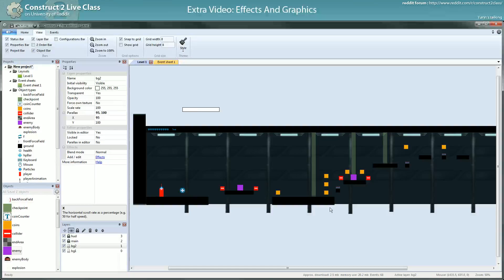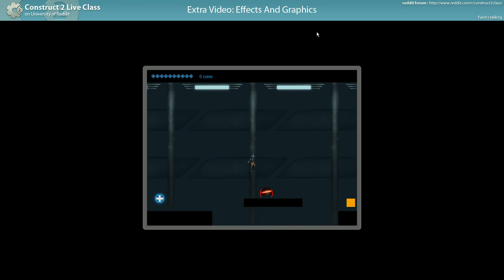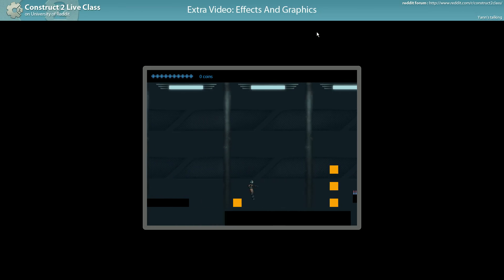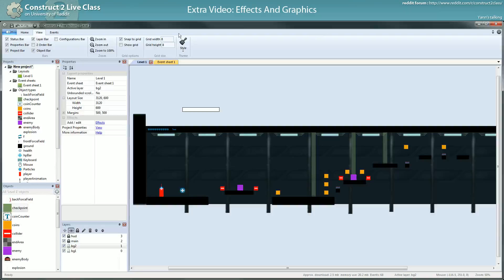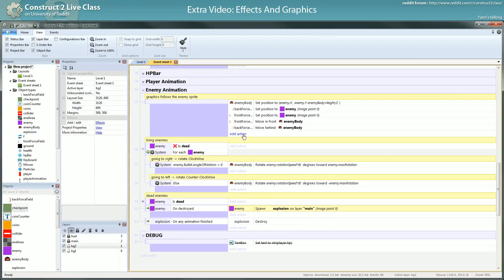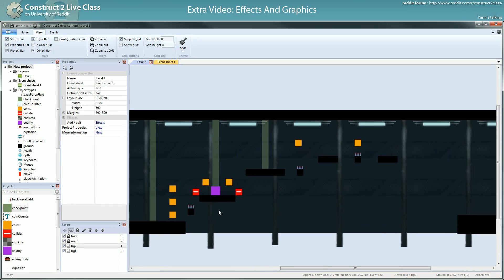I'll also set the checkpoints to invisible. Everything is working — we have a parallax. I just have to add some better-looking spikes.